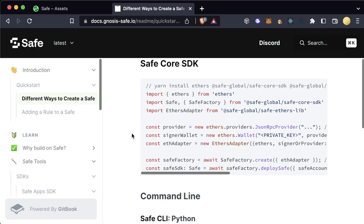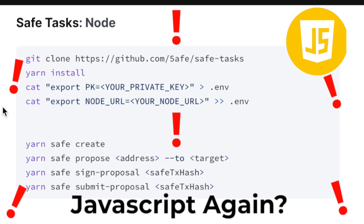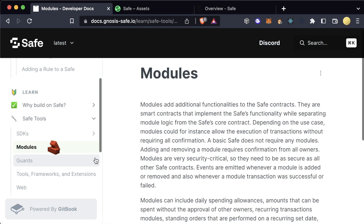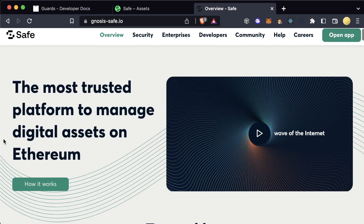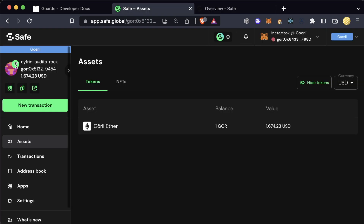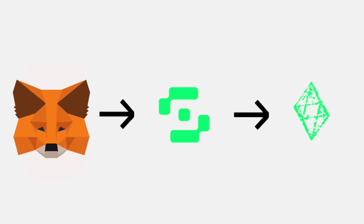You can also create and interact with Safes from JavaScript, the command line, and kind of JavaScript slash command line. And if you want to add even more customization, the Safe code base is extendable with modules and guards. Safe multi-sig wallets are used by some of the largest DeFi protocols in the space, and I highly recommend everyone at least get familiar with a one-of-one smart contract wallet, because if that one key does get compromised, you can come here and swap out your private key before your funds get stolen.